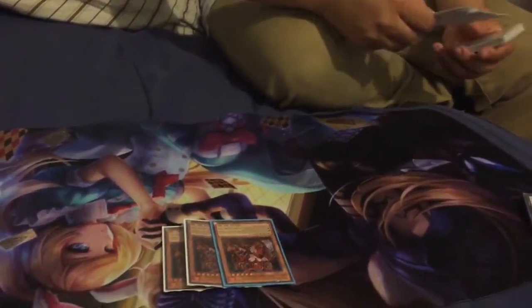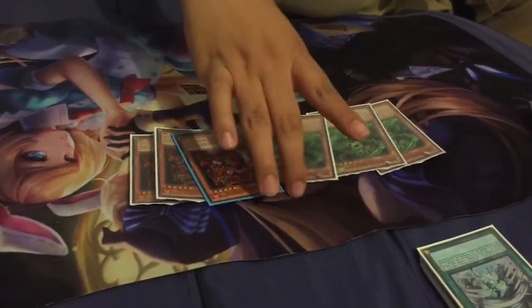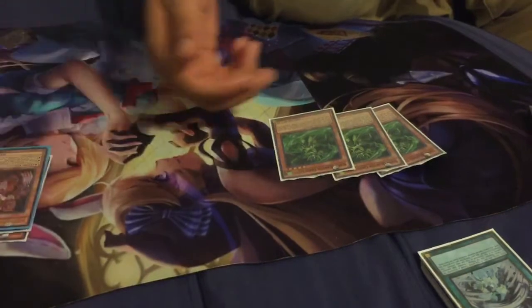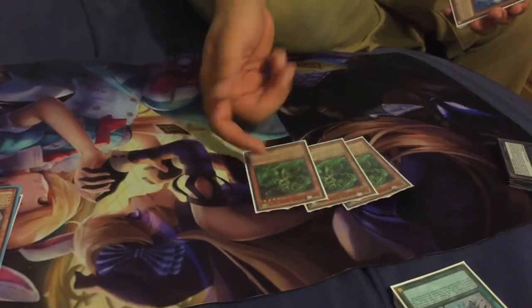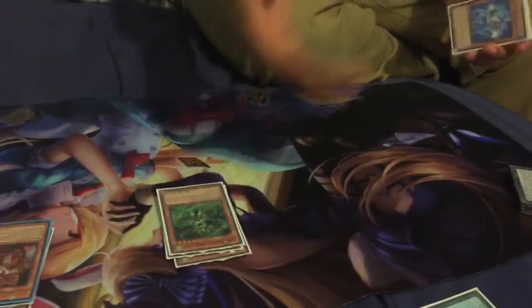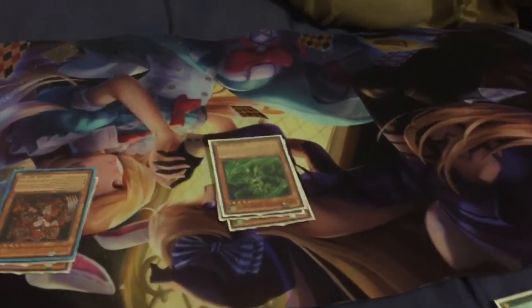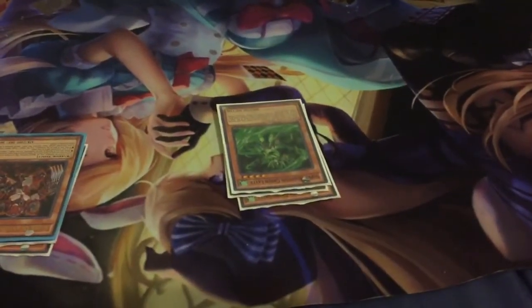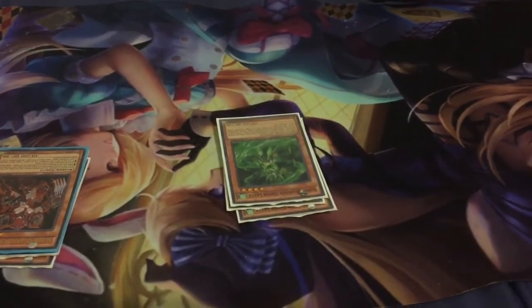The next ones will be three Green Layers — Super Quantum Green Layer. Like I was saying, with Red Layer's effect you can get the free special summon of a level four to the field. He's also good because when he gets onto the field he gives you a free special summon from your hand to the field if it's another Super Quantum monster. And also his graveyard effect: discard a Quantum card and get a free draw.